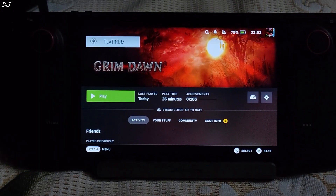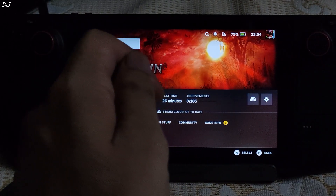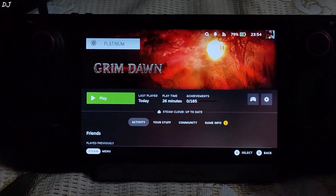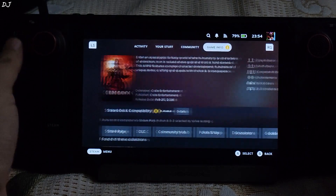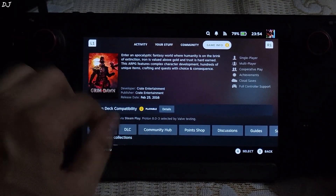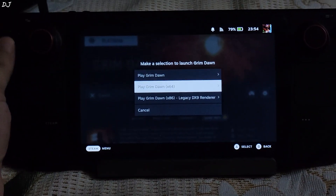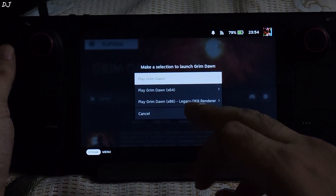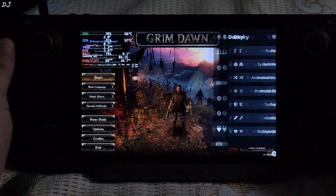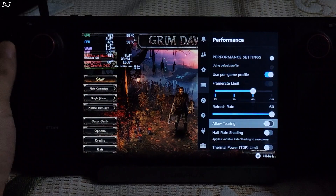Now I will be running Grim Dawn. It's an action role-playing game developed using the Titan Quest engine, set in a thematically dark fictional world loosely based on the Victorian era. ProtonDB badge is marked as Platinum. I will be targeting 60 FPS. Steam Deck compatibility is marked as Playable, using Proton compatibility layer version 8.0-3. I'll select the 64-bit version. In the performance tab, overlay level set to 3, frame rate limit set to 60.